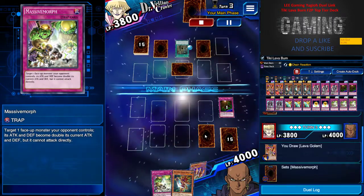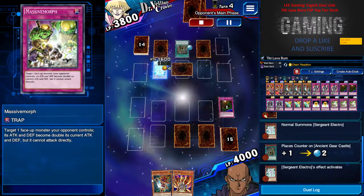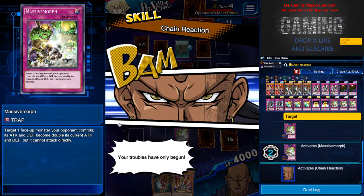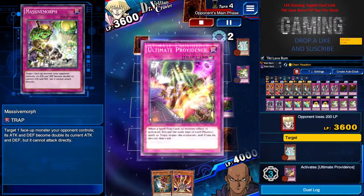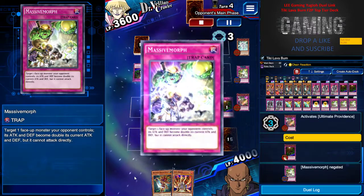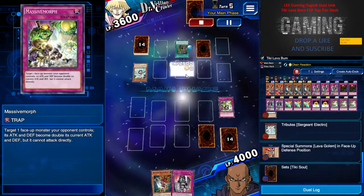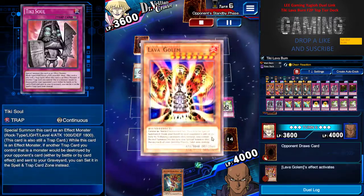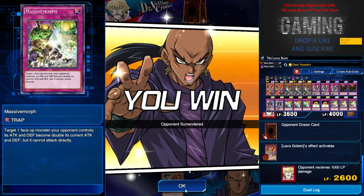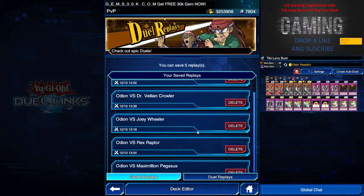Because I just didn't want him to negate all my face-down effects. I Massive Morph him straight away so he can't attack my life points while giving him some burn damage. But he used Ultimate Providence to negate my Massive Morph. He did not attack me though — I Lava Golem'd him, set my Tiki Soul and Massive Morph, and he gave up because he knew there was no point. It's GG from there.